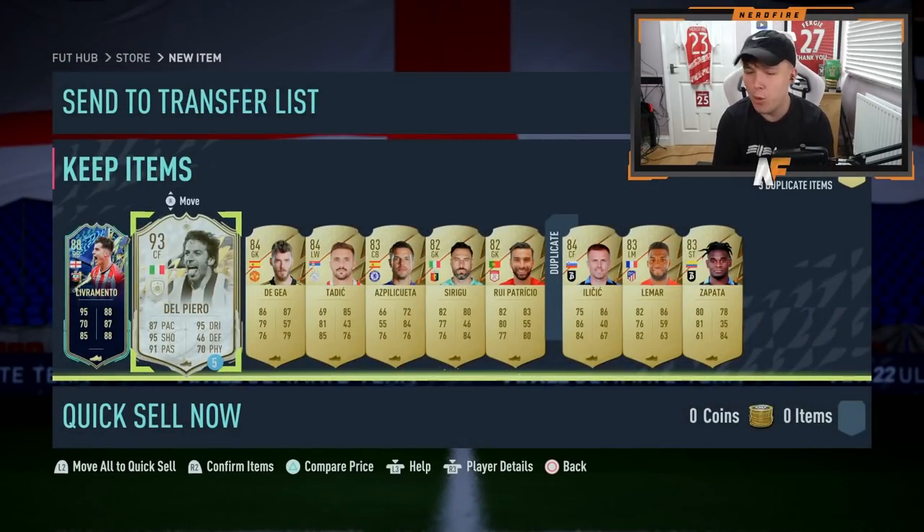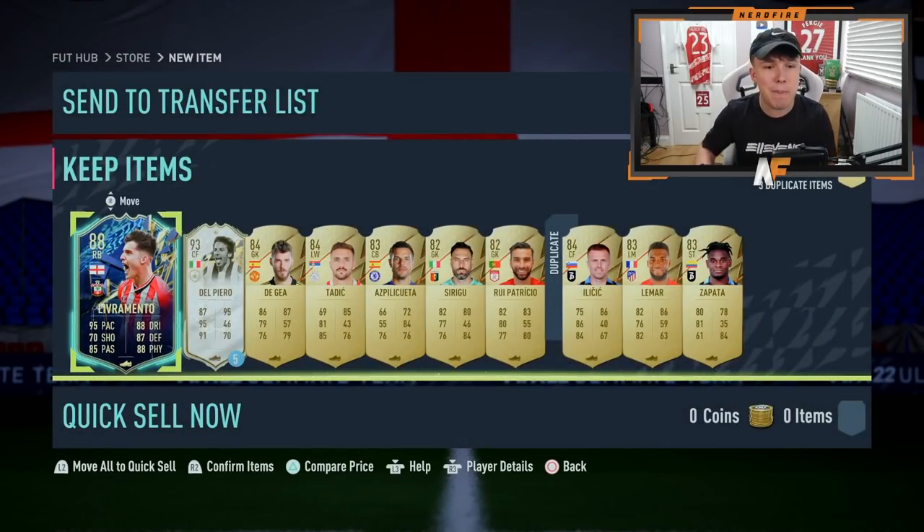We don't really get a great one - Del Piero. I guess we could try him out, force that five-star skill. I'll select him and maybe give him a go at some point. But Livermento as the Team of the Season and the main player of the pack - I'm pretty happy with that. This is also the first ever PlayStation Plus pack that EA or PlayStation have dropped for FIFA 22, so it's pretty interesting.